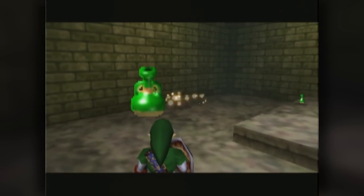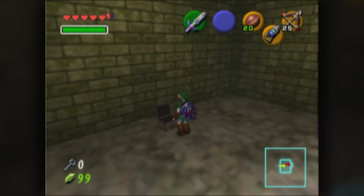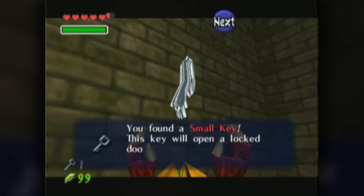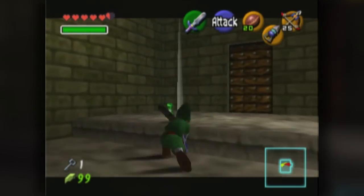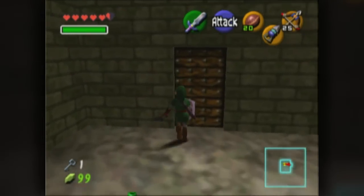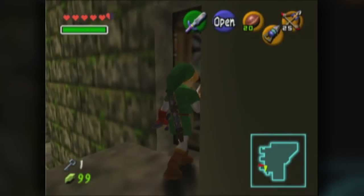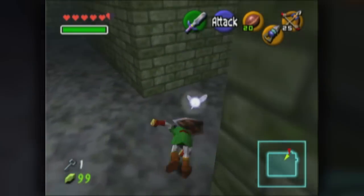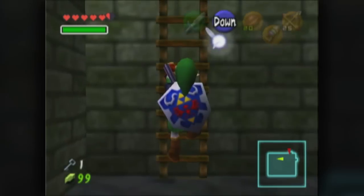Now this should be the key — if this isn't the key I don't know what we're gonna do, I'm gonna have to end the episode and go look at my guide. It's the key! That's exactly what we were looking for. We can go through this one, which will put us in the block room. I thought you could get up here but I think you can't, unless of course you're using items that you don't have yet.